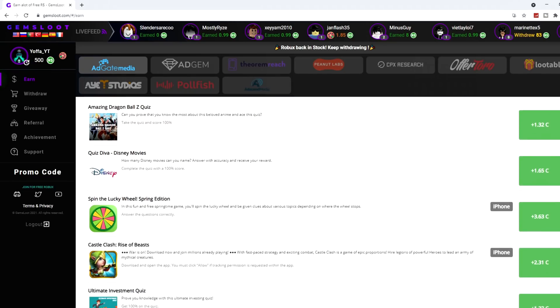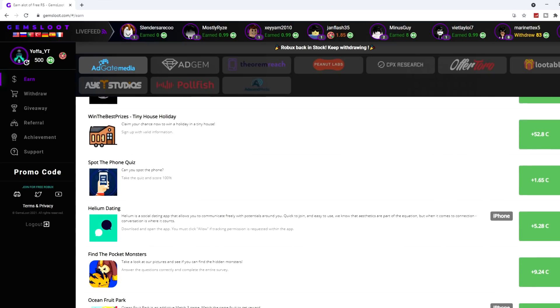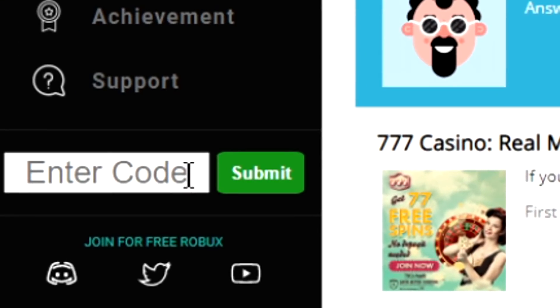If you go to the earn tab on the left, you'll find loads of surveys and games you can play and loads of different stuff that you can do to get Robux. As well as that, there are promo codes that you can put in to get yourself some cool free stuff.